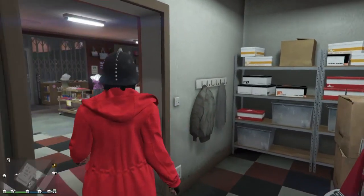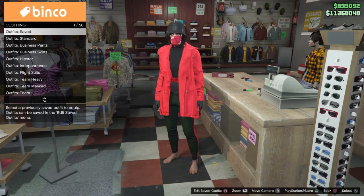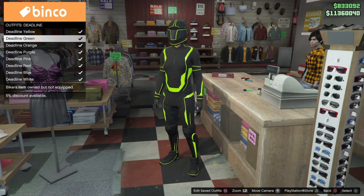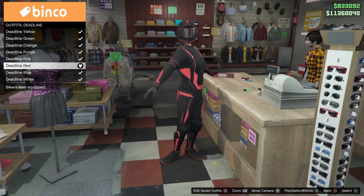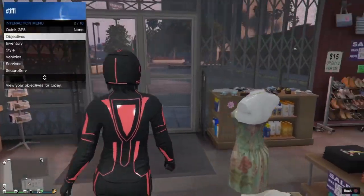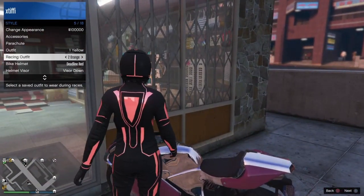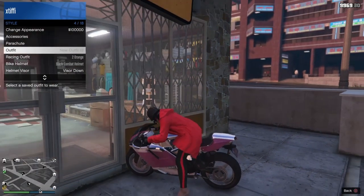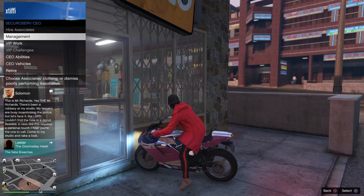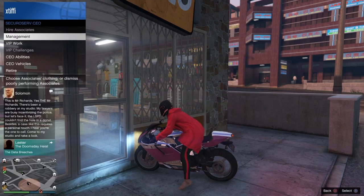Make sure in your interaction menu under bike helmet it does have the deadline helmet — whatever color you're wearing — as the biker helmet. If you open your interaction menu and notice it doesn't have that helmet selected, you can scroll over to select it, but only when you're wearing the deadline outfit. Hover over the saved outfit, scroll up to parachute, back down quickly to select it, register as a CEO, go to SecuroServ management style, right once to founders, left once to none as the helmet is being equipped.